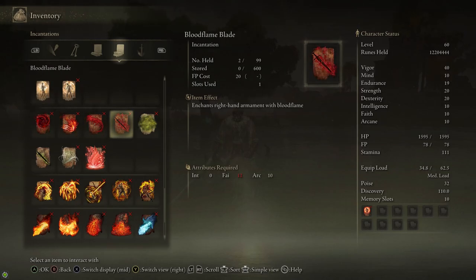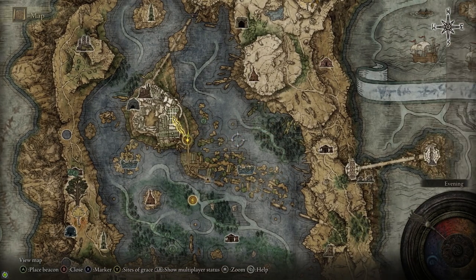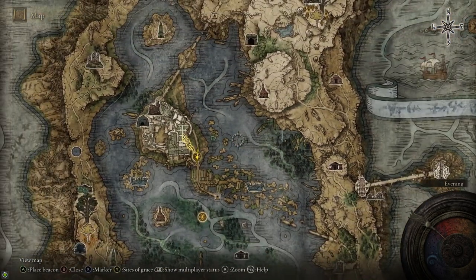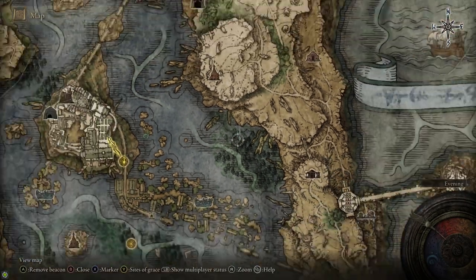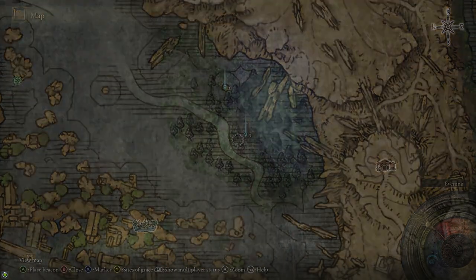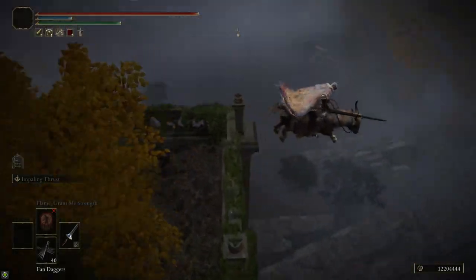So now we're going to get some Smithing Stones and upgrade our weapons. It's really easy to get up to plus nine by the time you get to Liurnia — you need Smithing Stone 3s to bring it up to plus nine. These two gazebos on the lake, I like to call these the Twin Titties. The left one has a teleporter that'll take you to the map for the west side of Liurnia. The right one has three Smithing Stone 3s.